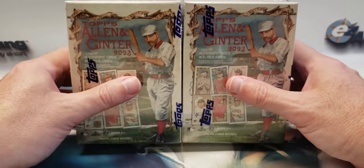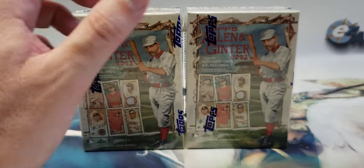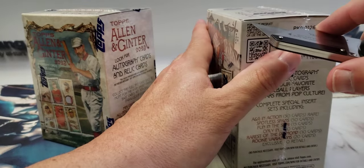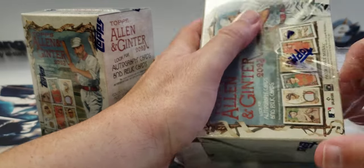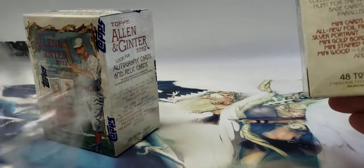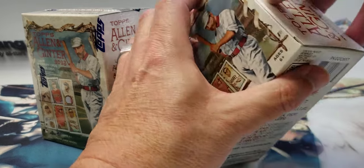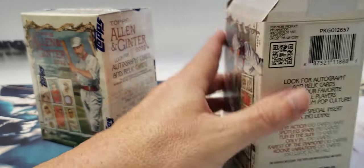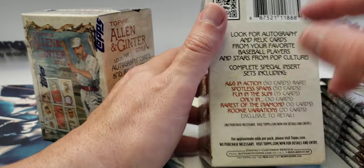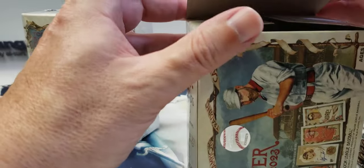Hello everyone and welcome to another video — two more blasters of Allen and Ginter 2023 baseball. I did three boxes in the last video and pulled a relic and a bunch of nice mini rookies. I also pulled a foil filigree rookie card. We're going to see if we can hit one of these rare parallels — stained glass, mini wood, an auto, short print rookie variations, rarest of the diamonds, or Allen and Ginter in action cards, which are rare.